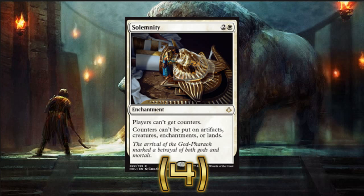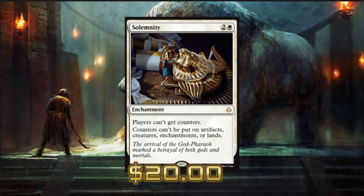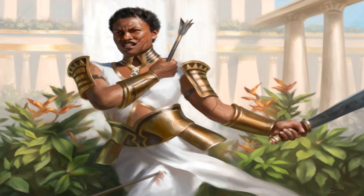Solemnity stops things like energy and counter decks. We're using it to abuse the fact it's not going to put negative one counters on our guys. The upside is that temur energy and green-black energy have super hard times against this deck — or green-black counters, whatever variation — just because we main board a playset of this. You might think two copies is a dead card, and you do run into that problem, but it's just so important that we hit this. We have to play the full four.